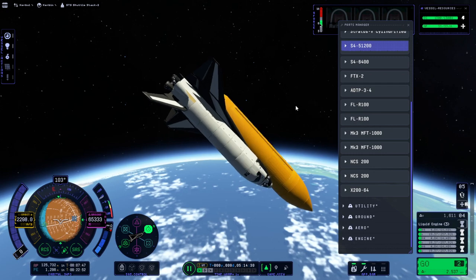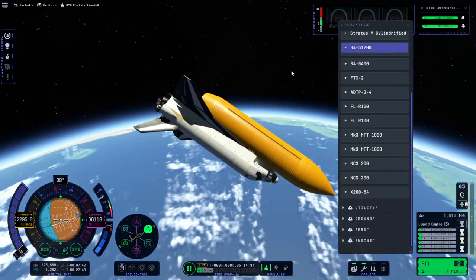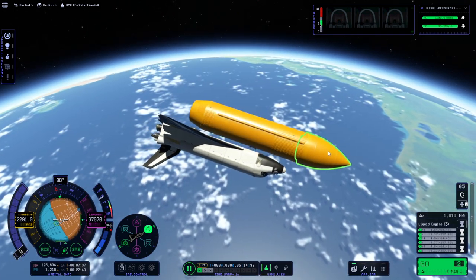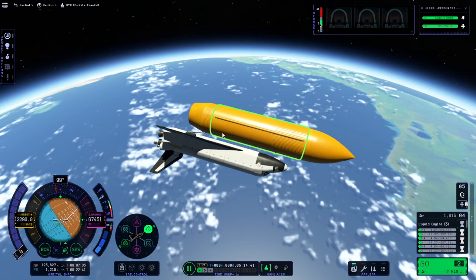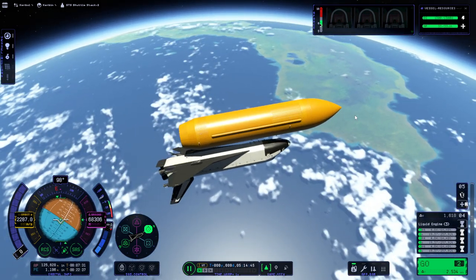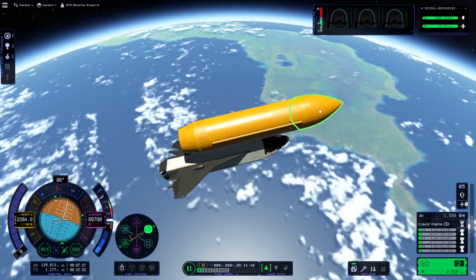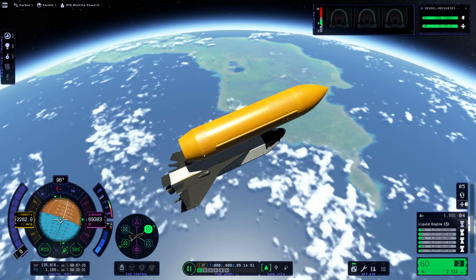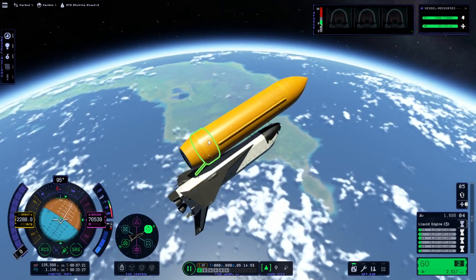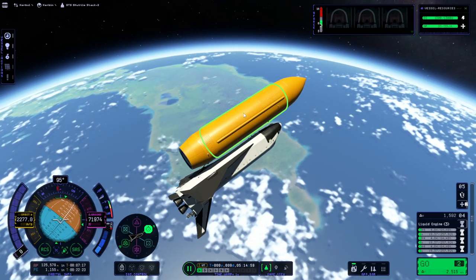I've clipped, as usual — if you want to know how to build this, you can watch the previous videos. I've clipped mod propellant tanks into the top here to help with the balance, and that brings up the center of mass. There are two big mod propellant tanks clipped into the nose cone, and that is essential for keeping the balance. The bottom two tanks started out empty, so we didn't have those filled — only this tank was filled.